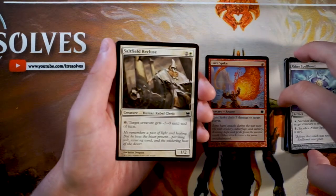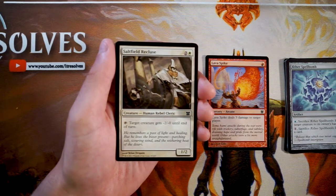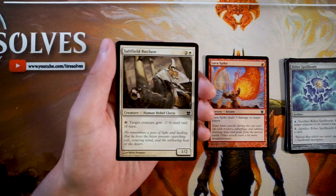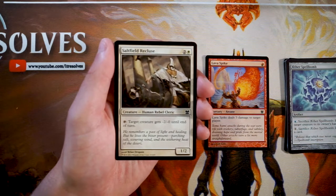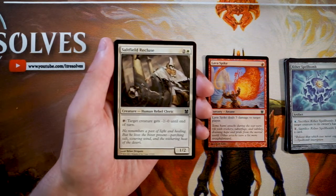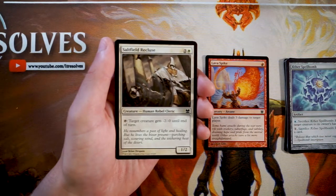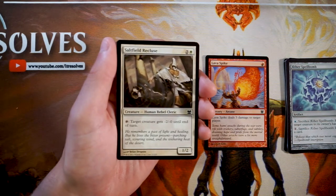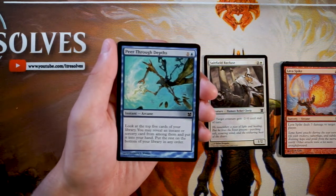Saltfield Recluse is a 1/2 for two and a white — tap it and target creature gets minus two power until end of turn. I really like this card. Having it out means your opponent always has to consider it in combat — you can neuter something on their side and get more favorable blocks. Great for enabling aggressive strategies. You can attack and leave it back to tap down one of their creatures in combat. I think I actually like it more than Lava Spike.